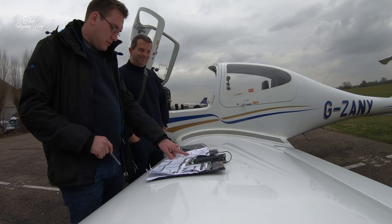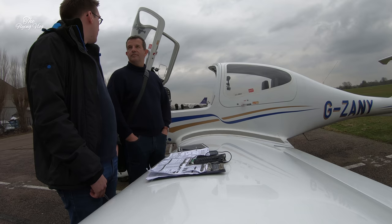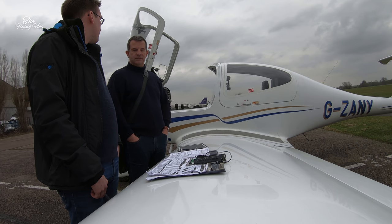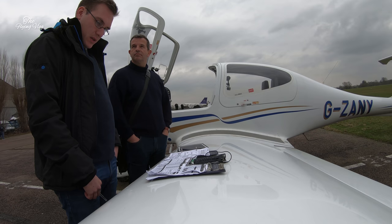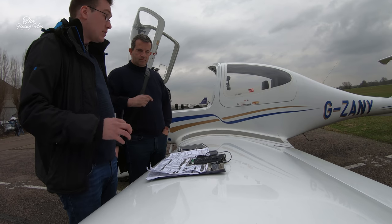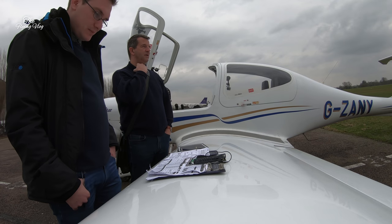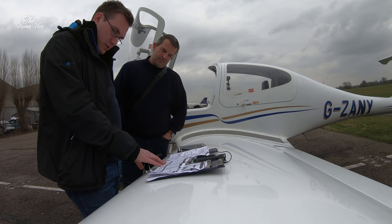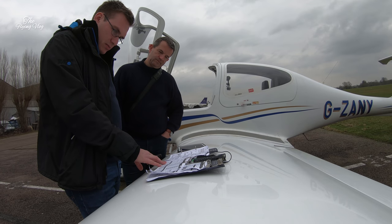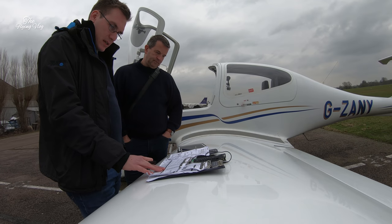Once we land, vacate to the right - we want to get off at Delta again. Get off at Delta and then straighten up, park up, coffee, refuel, back to the beginning. Sounds like a plan. We are fuel full - we've got 140 litres so we don't have to go to Southern France. We'll brief for the departure in the plane and let's get going.